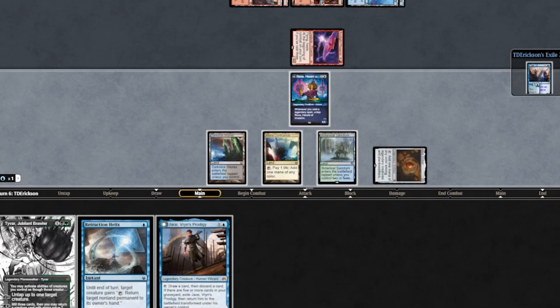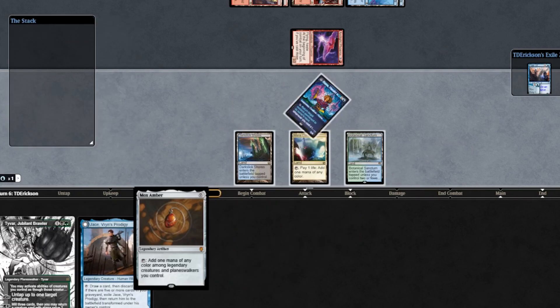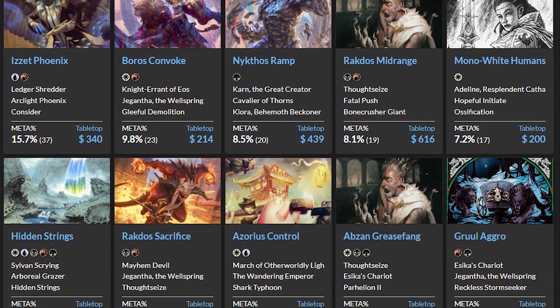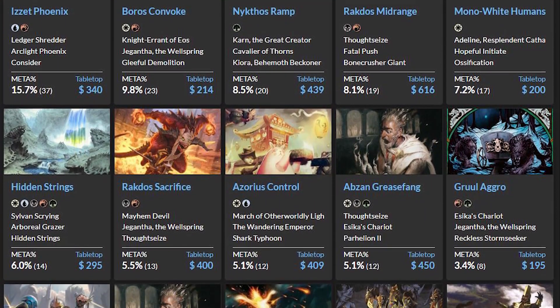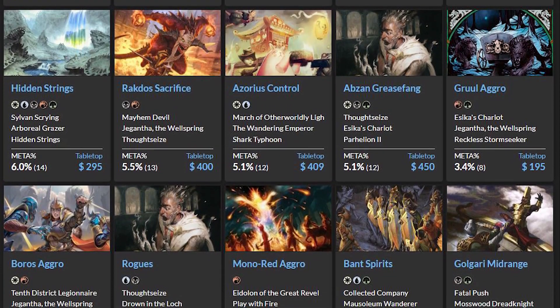Practicing new combo decks in MTGO is a pain, especially when the deck requires perfect loops repeated over a million times. It seems nearly impossible. But what if I told you that the metadata for Pioneer might be skewed, and the true potential of combo decks is hidden behind the scenes thanks to the dominance of MTGO data?